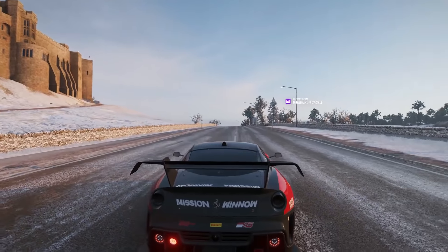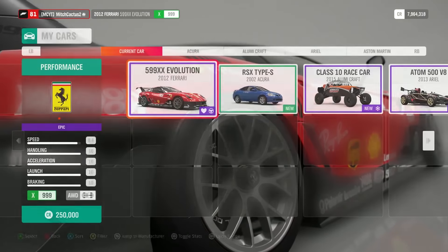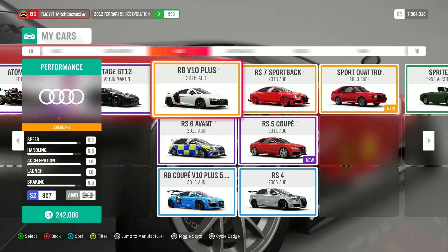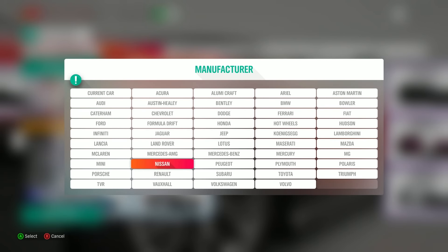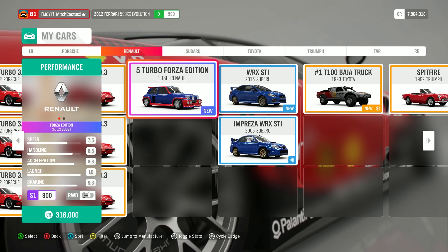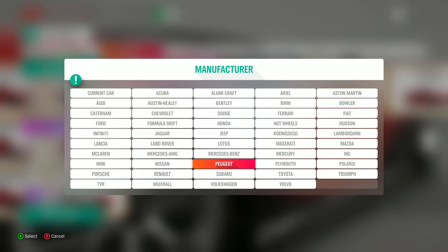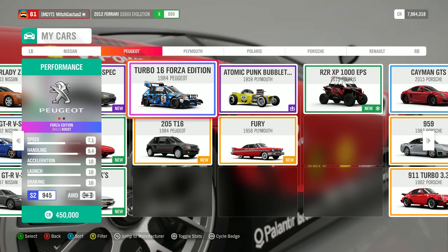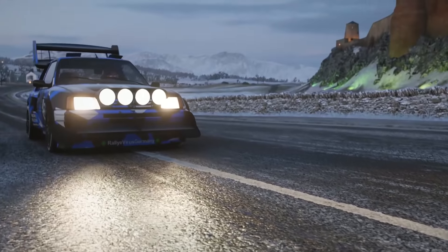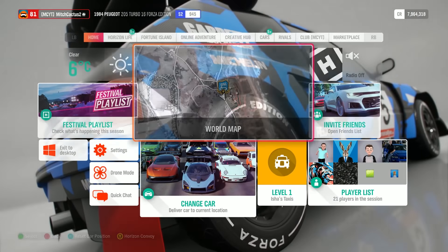There's one thing I'd recommend doing, and that's actually getting a car with a skill points boost — a Forza Edition car. I actually have two of them. The first is the Renault 5 Turbo Forza Edition, which has a skills boost. The one I use is actually a Peugeot, which is equally as good, a little bit more expensive but in my opinion just a bit better. It won't get you any more skill points, I just like it better. You guys can use either one — they'll both give you a lot of skill points.